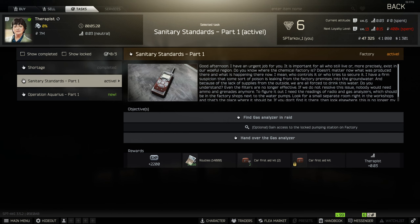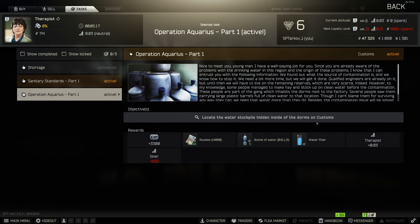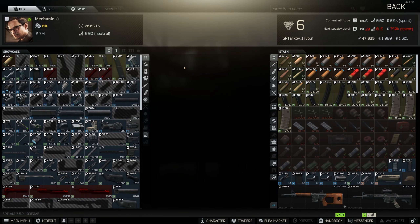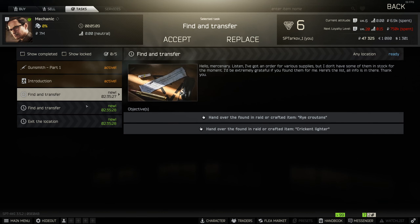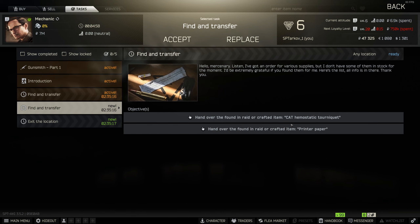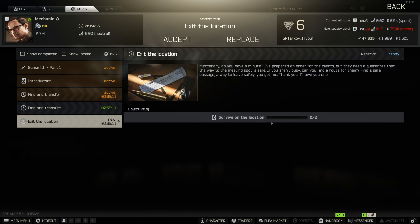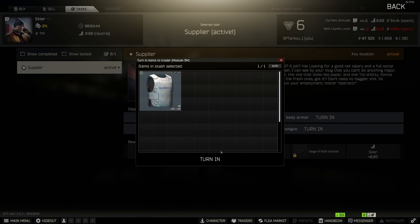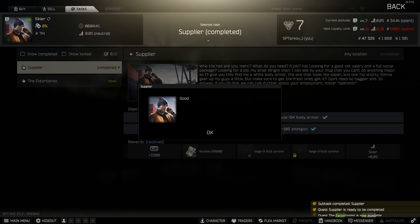Gas analyzer — I haven't found one yet. And here is the one for the 206 key I just found. He's got all my dailies I guess. Croutons and light. Survival location on Reserve — well I'm not doing Reserve at the moment so I may not pick that one. Skier hit the quest — that one and the Taz, done.